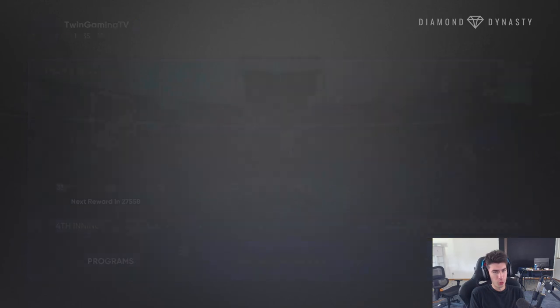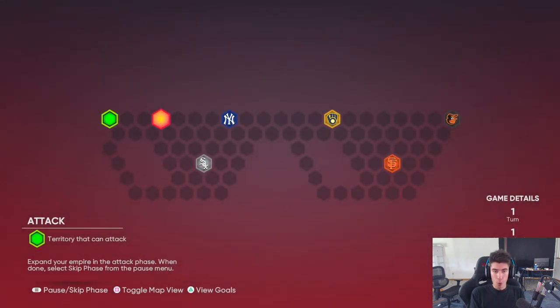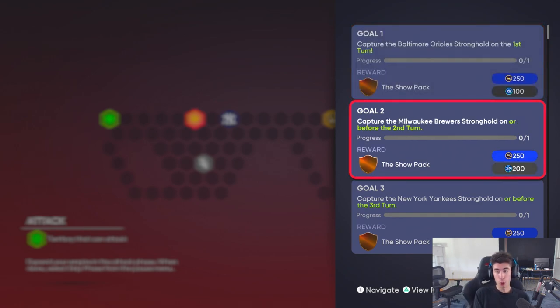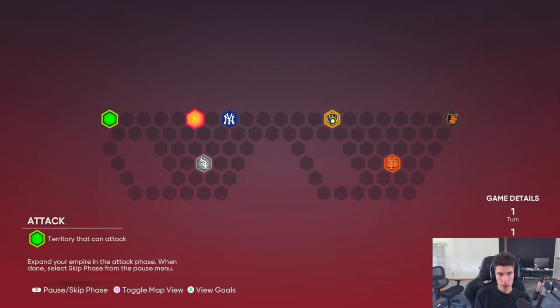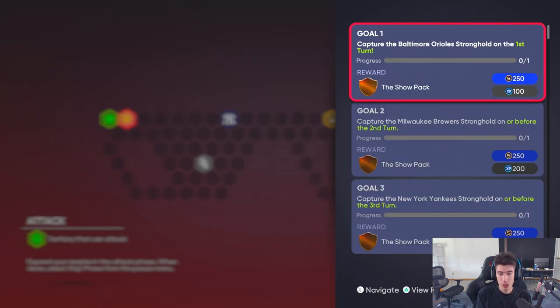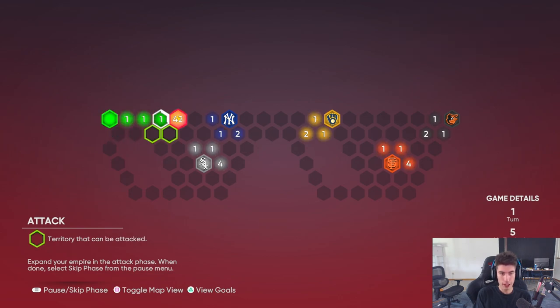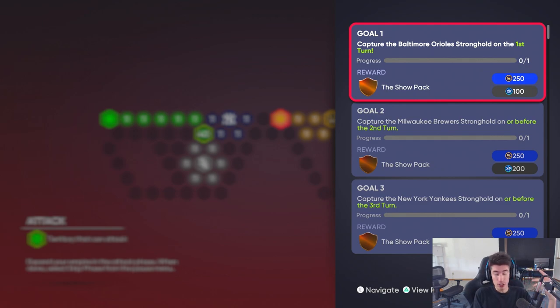We also have a new conquest map — I'm assuming it's part of the fourth inning program. It has five strongholds. The objectives are: capture the Orioles on the first turn, capture the Brewers on or before the second turn, capture the Yankees on or before the third turn, then conquer all territories. There are 46 territories. What I'd probably do is make a straight beeline for the Orioles first, then go to the Brewers, then the Yankees, then finish the map. There should be hidden packs along the way and you get XP toward the fourth inning program.